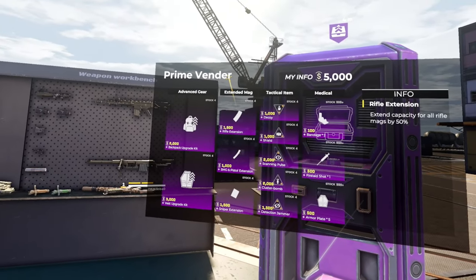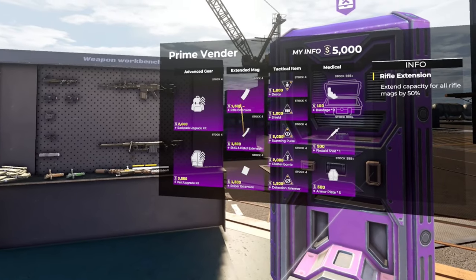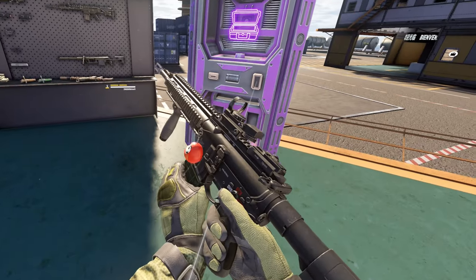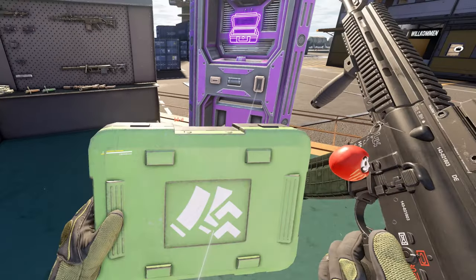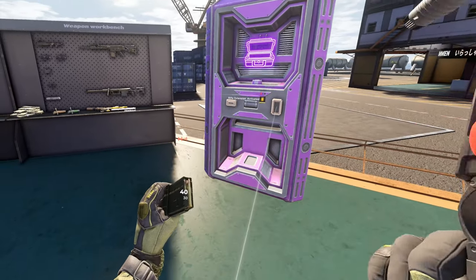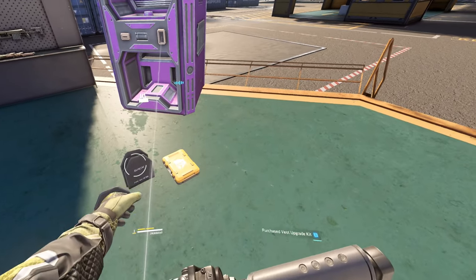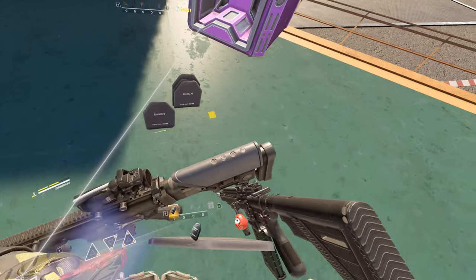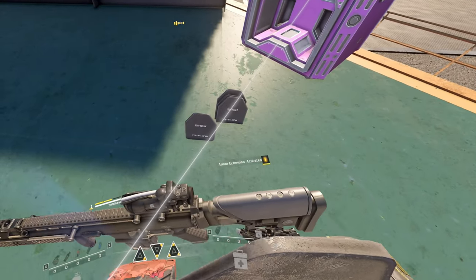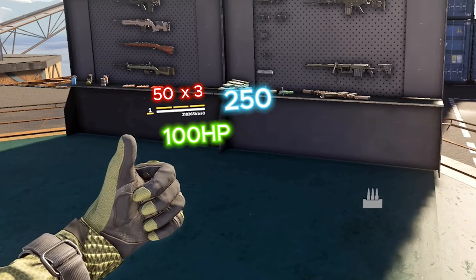The purple one is the prime vendor — this is where you get all the extensions and upgrades. I like to go with the rifle extended clip extension. I start with 30 bullets, and once I ingest it into my stomach, now I have 40. Putting things into your stomach is how you get items into your inventory. There's also the armor plate extension, which adds one more plate — now I have three plates. You have 100 health and 50 per each plate, so that's a total of 250 damage enemies need to deal to take you down.